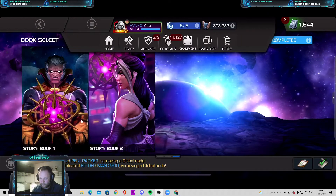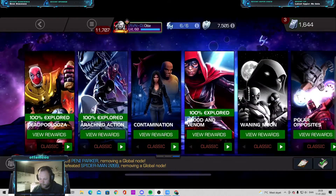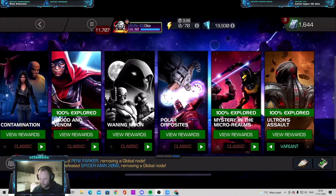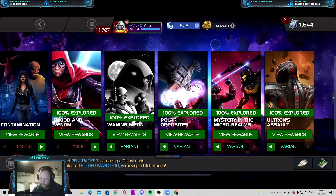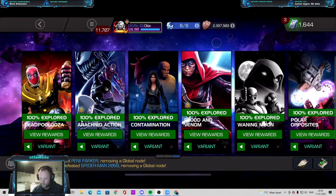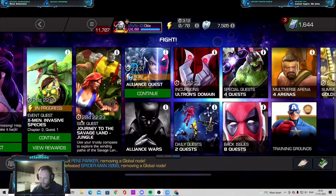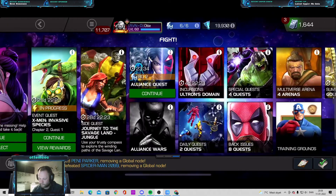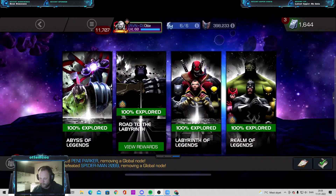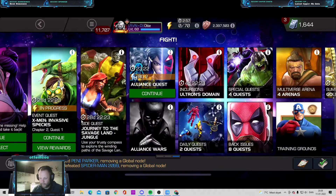Staying in the fight column, I finished all the back issues on the variants. Now I'm actually going through some of the classic ones — I've finished the variant ones and I'm just running through all the classics to gather units when I don't have anything else to do. I've also finished all the special quests: Abyss, Labyrinth, and Realm. Those were pretty tough.